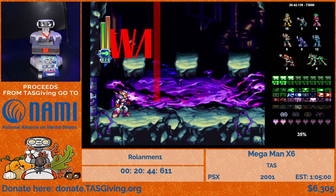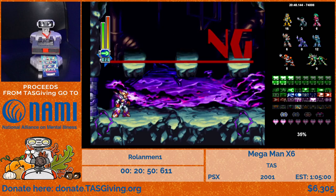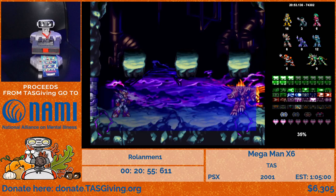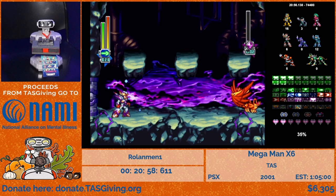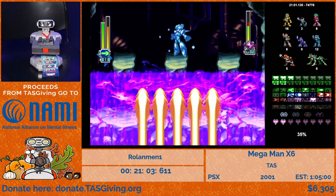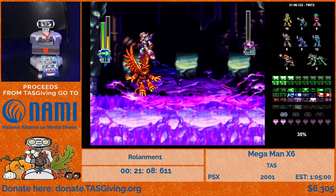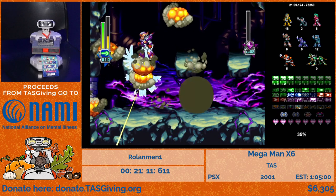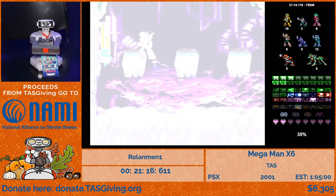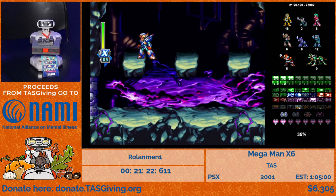We're already at Blaze Heatnix himself and it's just Ray Arrow all the way — nothing really to explain at this point. For the remainder of the run you'll be seeing Ray Arrow for most bosses. Seven of the eight mavericks will be defeated with charged Ray Arrow; there's one boss coming up that has a different strategy because Ray Arrow does no damage to it.